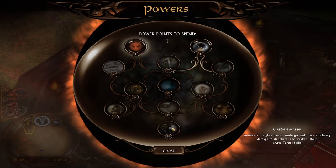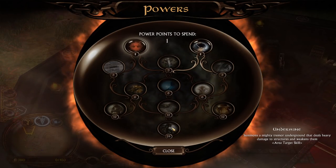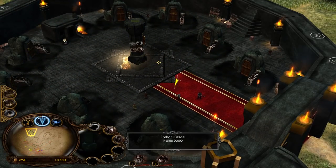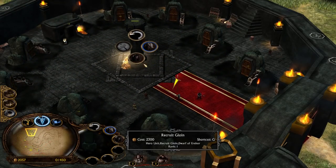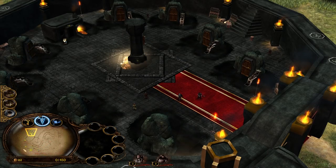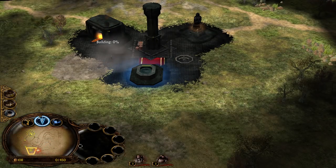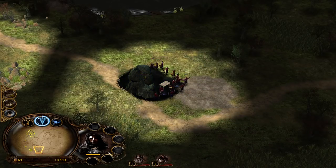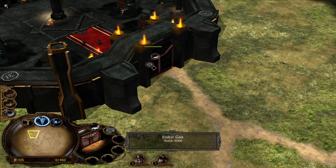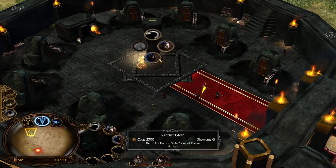We now have two power points collected. Undermine summons a mighty tremor underground that deals heavy damage to structures and weakens them. Luckily we've been able to buy some time. We'll recruit Gimli the Dwarf of the Lonely Mountain and Gloin, Dwarf of Erebor. We're probably losing this area which isn't ideal, but these Haradrim warriors are hitting like a truck. Let's open the gate and wait for the heroes.